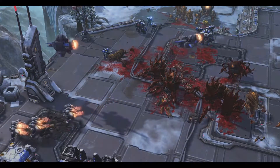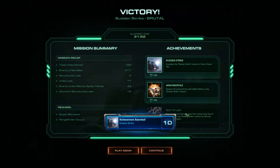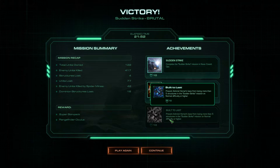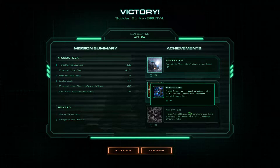That was a pretty fun mission, but very close — a very close call. Let's see what achievement we missed. We got a super stim pack and a rangefinder Oculus. Built to Last: prevent Admiral Homer's base from losing more than five structures — that was done on normal though. One more mission before we have to wait again, because the missions are being released incrementally. We only have three now, but there will be nine in total, plus probably some mastery achievements.